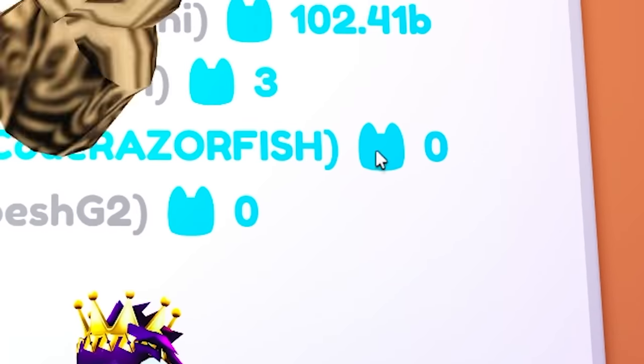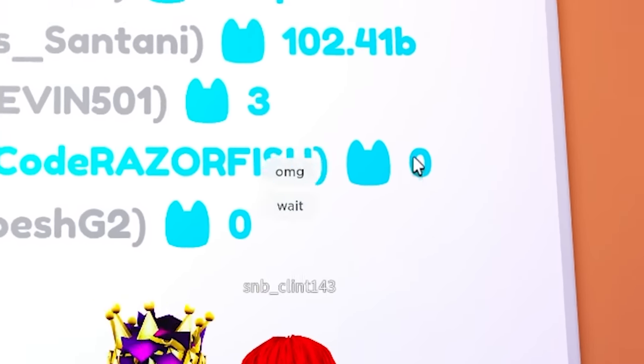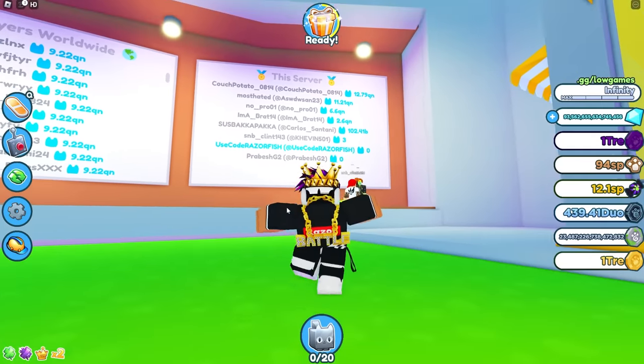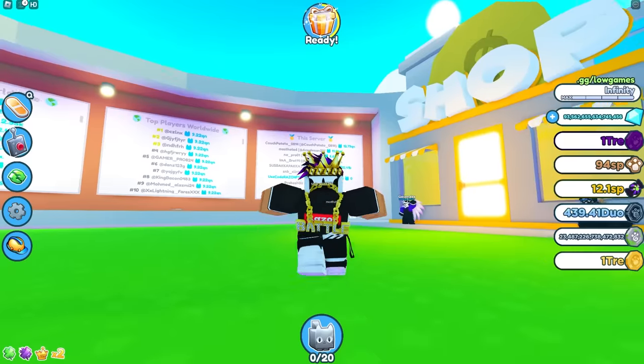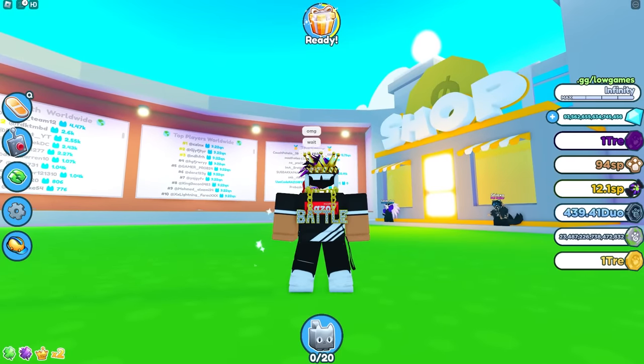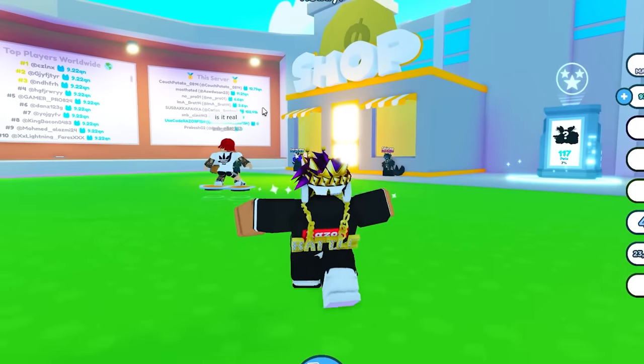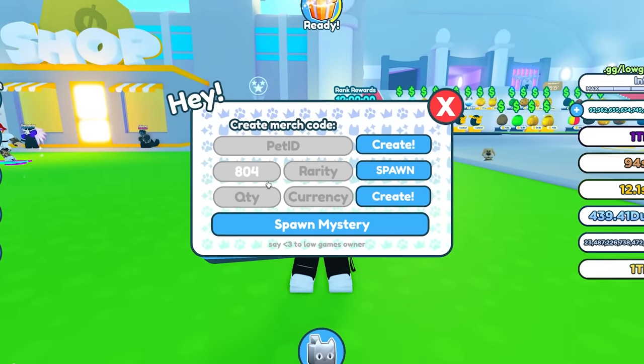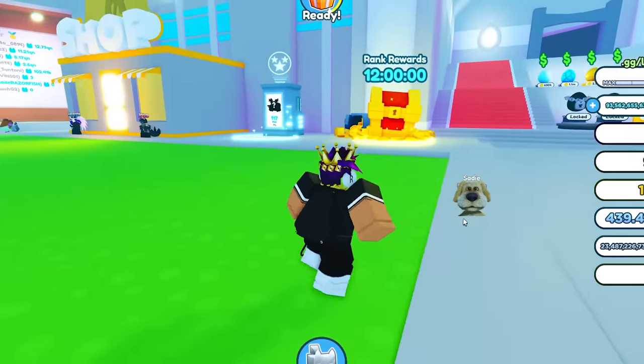All right, today we're starting off with zero damage in Pet Simulator Z. As you can see, I got zero damage. There are some pets that I can actually go and get from admin — as you guys probably know, I literally abuse my admin. There are some pets I might get and we're gonna see some really cool stuff.